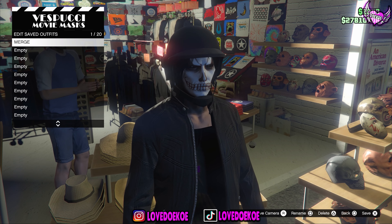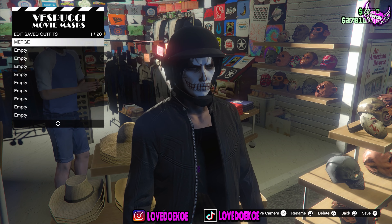Once you've got this outfit, you can resave it in the same outfit slot. Then open up your interaction menu and switch between outfits for 20 seconds. Once you're done with that, open up your pause menu and start any random mission — it doesn't matter as long as it's from Rockstar created.